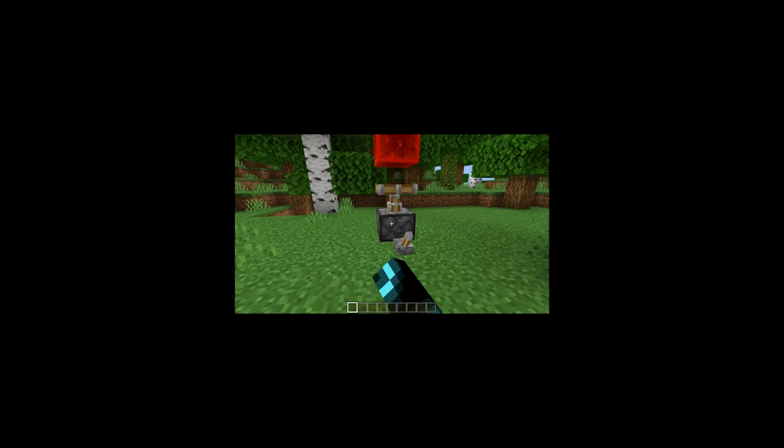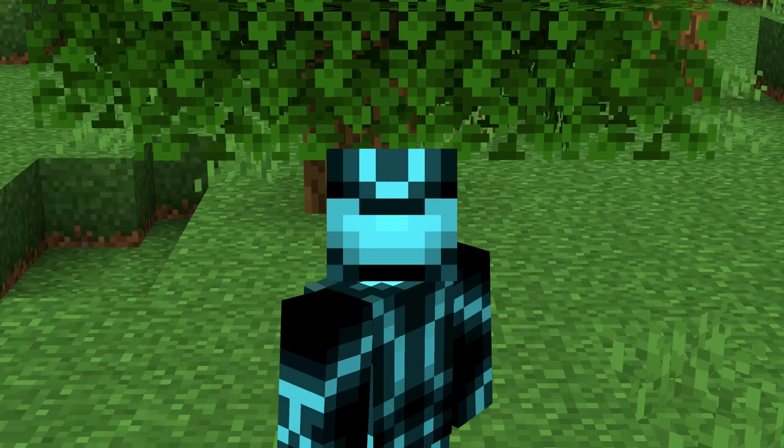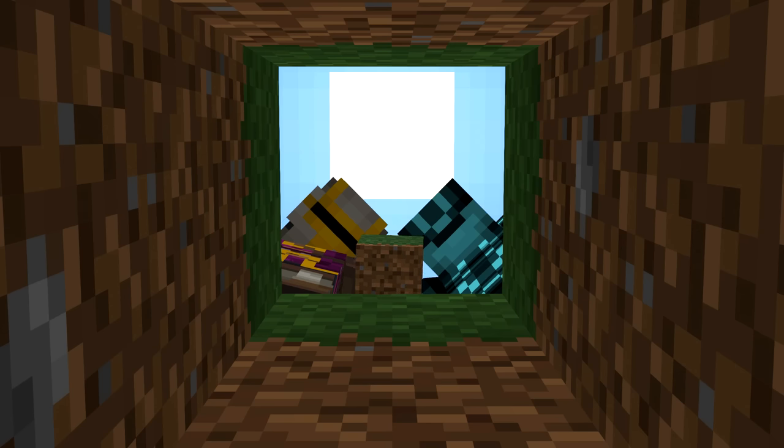Maybe we do need Bedrock Redstone after all. But we never fake our redstone. So how do we do it? Well, in the wise words of Mumbo, it's actually pretty simple. We just used slime blocks, a detector rail, and a minecart that we lovingly shoved into the ground.